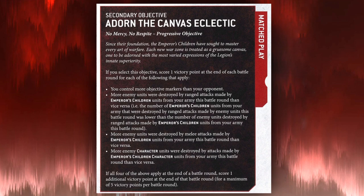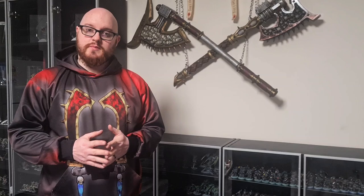If you select this objective, score one victory point at the end of each battle round for each of the following that apply: if you control more objective markers than your opponent; more enemy units were destroyed by ranged attacks from Emperor's Children units than vice versa; more enemy units were destroyed by melee attacks than vice versa; and more enemy character units were destroyed by Emperor's Children character units than vice versa. If all four apply, score one additional victory point for a maximum of five.